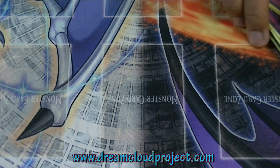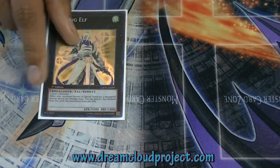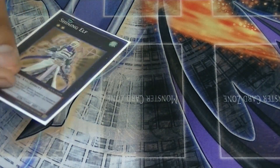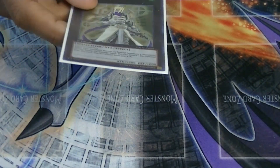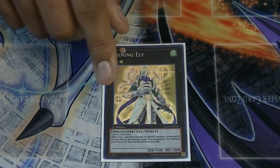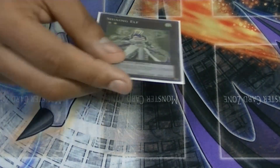Now the extra deck, which is really simple. One Shining Elf — a spellcaster that stops your opponent from summoning big monsters. You can also use it because it's a spellcaster at 1600, so when you power over it it becomes 2600 and it gets over most hard-to-kill monsters.